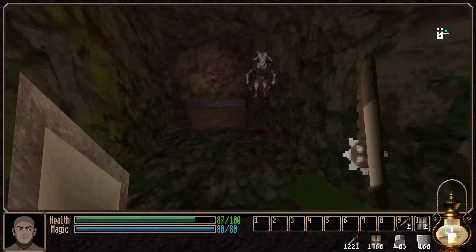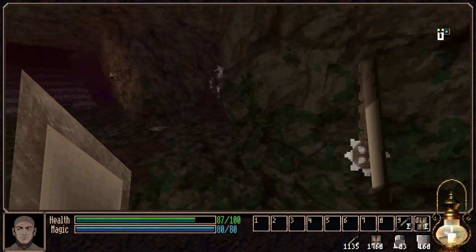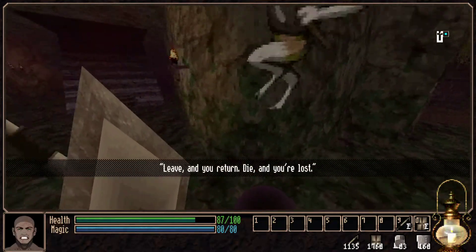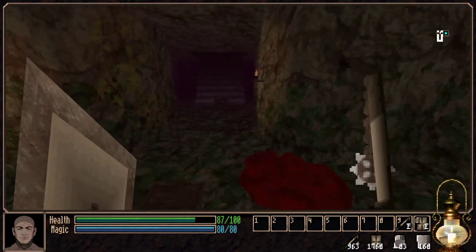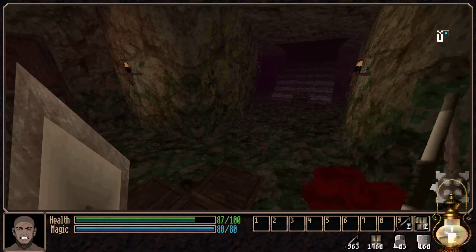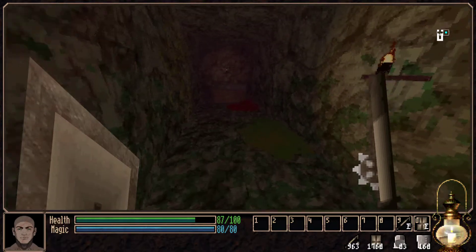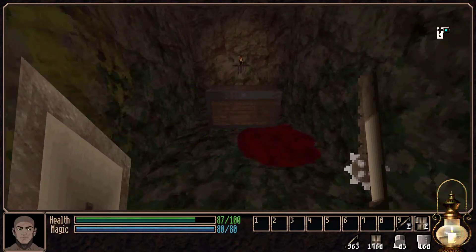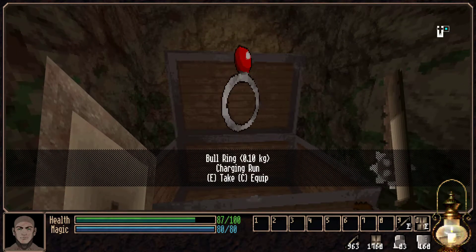They are actually attacking me so let's try and hit them. Okay, that's one dead. They've got projectiles it seems. So you can attack with a left click, you can do a bit of a combo, and you can also block with your shield. If you have a two-handed weapon you can block with that as well. All weapons have durability so you have to be careful.